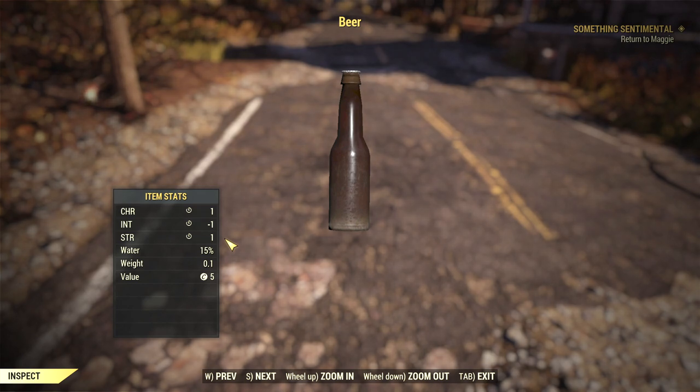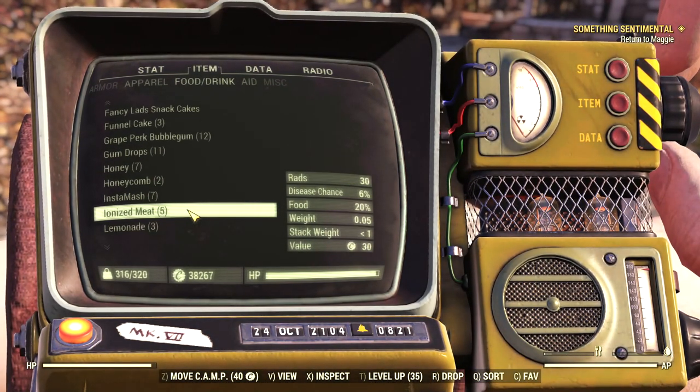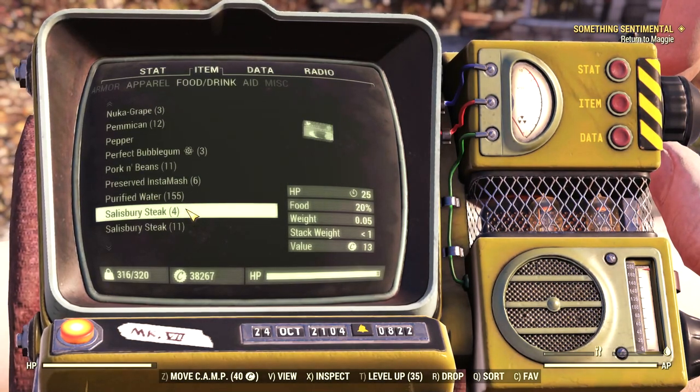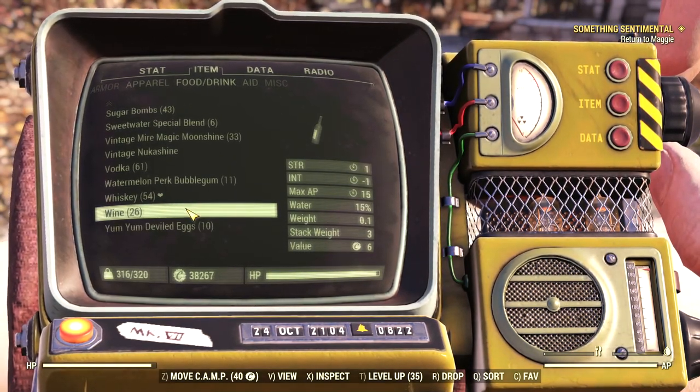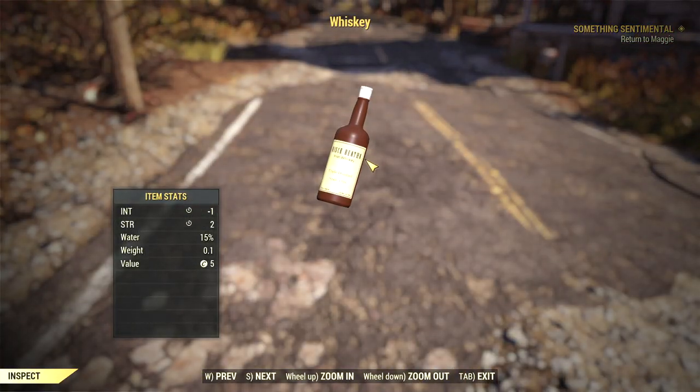There are 3 types of consumables. Food and drink are the most easily available — you'll find alcohol pretty much everywhere, and taking a drink will give you an extra +1 to Strength for a couple of minutes. It's great for when you need a couple of extra pounds to fast travel back to camp. You should save whiskey for occasions like this because it gives you +2 to Strength.